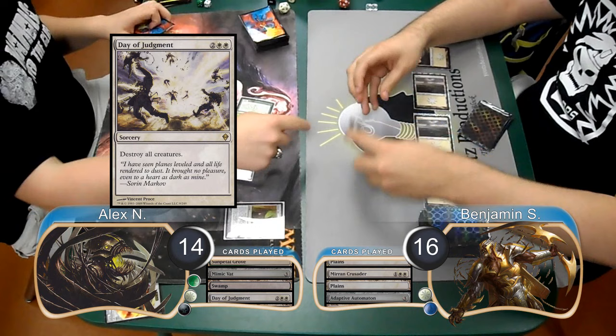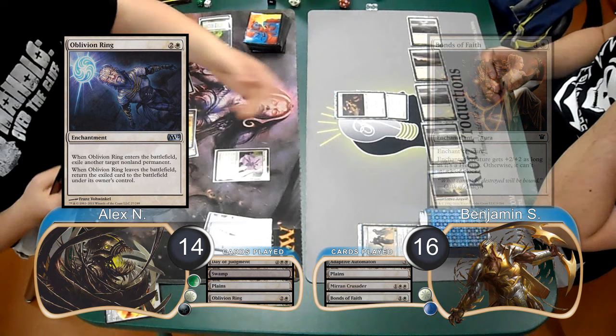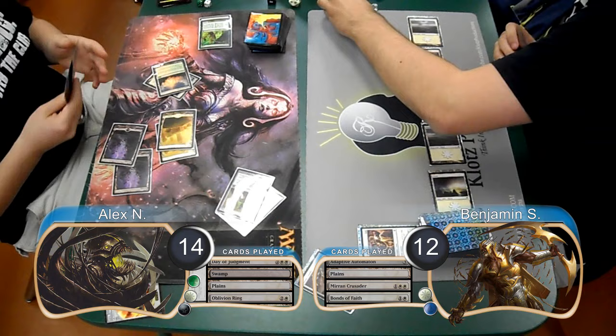When the Crusader died, he exiled it with his Mimic Vat, and then found a Swamp from his Emissary. Ben played a second Mirren Crusader on his turn, and then equipped the Bonds of Faith to it. However, Alex got rid of it with an Oblivion Ring. He then used his Mimic Vat to make himself a Mirren Crusader, and attacked for 4, dropping Ben to 12.